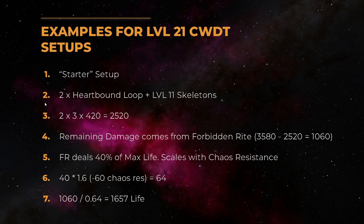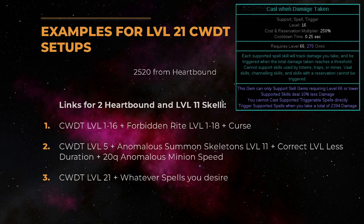So what that means is: if we have two Hardbound Loops and level 11 skeletons, we need at least 1657 life to proc level 21 Cast When Damage Taken gems. An example setup would look like this: a level 1 to maximum 16 Cast When Damage Taken support, because we take 2520 from the Hardbound Loops and level 16 is the highest level our CWDT can be. We then have a level 16 CWDT linked to a maximum level 18 Forbidden Rite and, for example, a curse. Our skeleton setup should be a level 5 CWDT plus level 11 Summon Skeletons and the right Less Duration support for your CDR breakpoint. Don't forget the 20 quality anomalous Minion Speed.